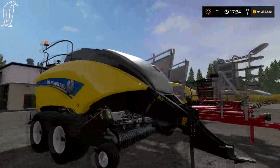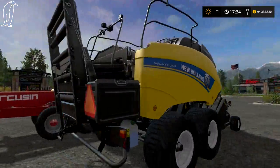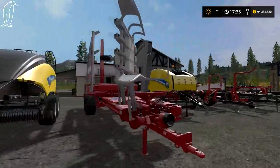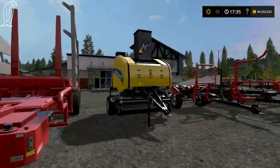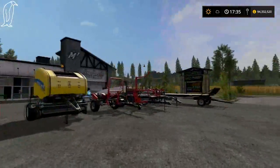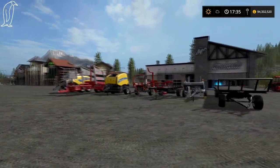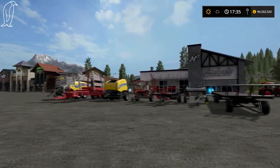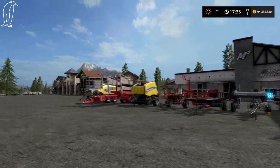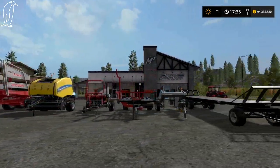Last but not least, the New Holland Big Baler 1290 — the square baler. Pretty cool. I always prefer square bales — they're a lot easier to handle than round bales. I just prefer square bales, so if I was going to pick my favourite, I'd just go with the square baler.